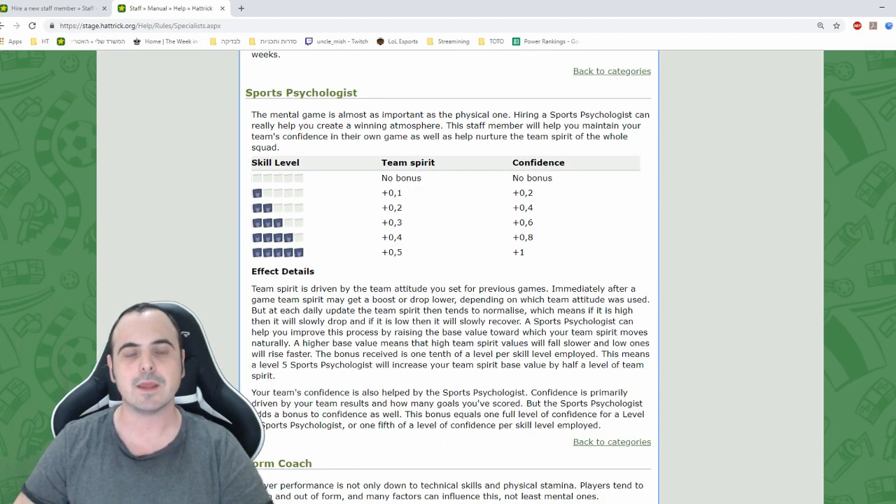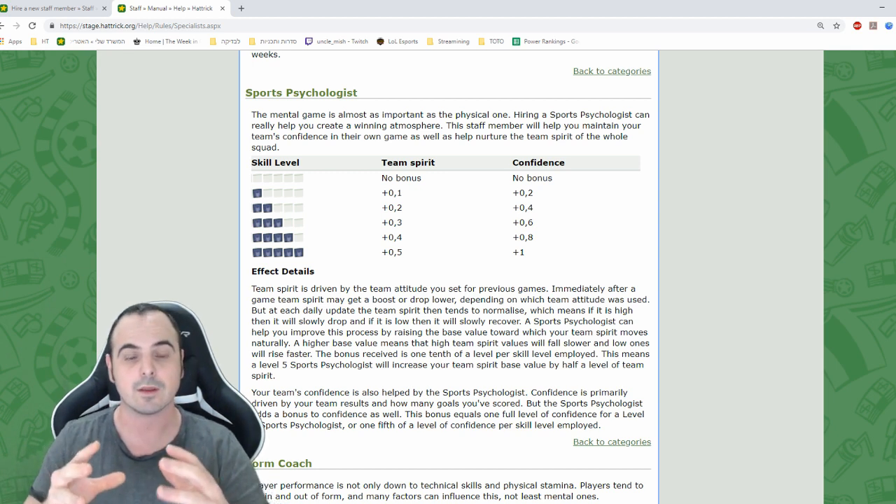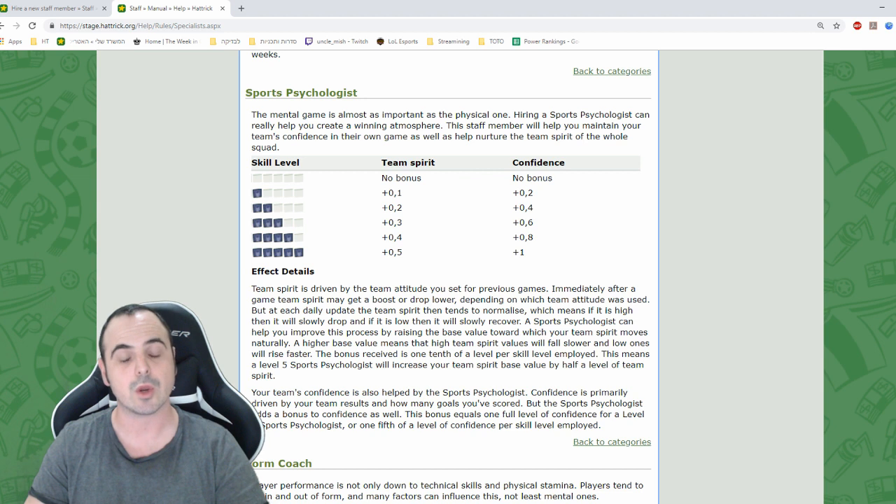Next is the sports psychologist — a staff member that increases your team spirit by half a level. This means team spirit drops slower when it's too high and rises faster when it's low, so on average your team spirit will be higher. He also increases your confidence by one level, which is important for generating attack ratings. The sports psychologist is very important for competitive teams; if you are training-focused you should probably not hire him.